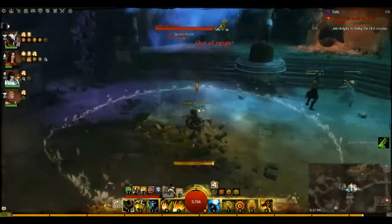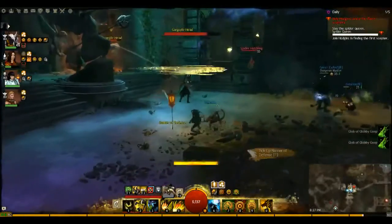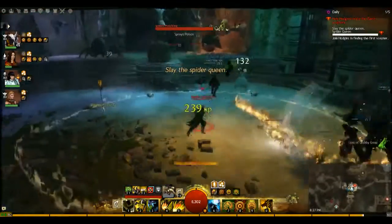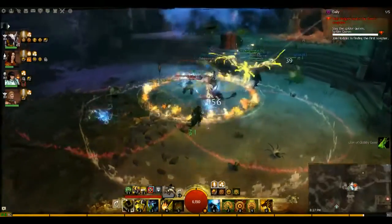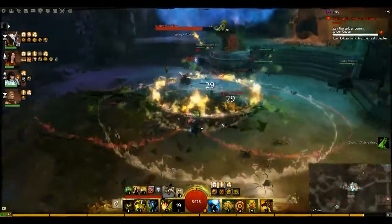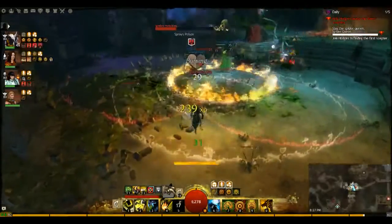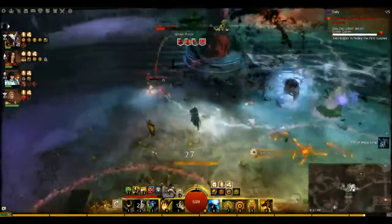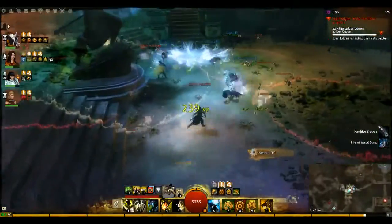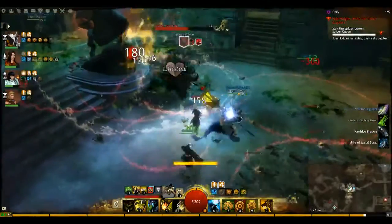Those guys are super annoying, and your reflect abilities are really effective. Someone ran up the stairs, so the Spider Queen spawned. When the Spider Queen does spawn, she spawns a whole bunch more spider hatchlings. You want to target those down first — same mechanic as any other boss fight: kill the small things first, then aim for the big one together.